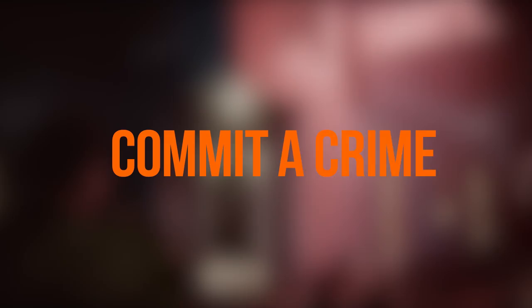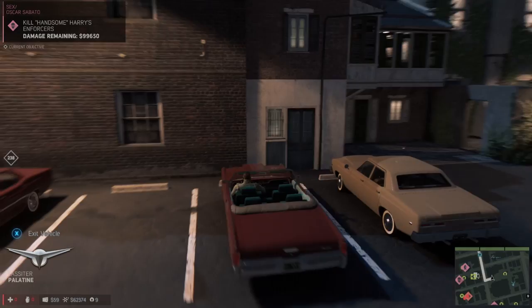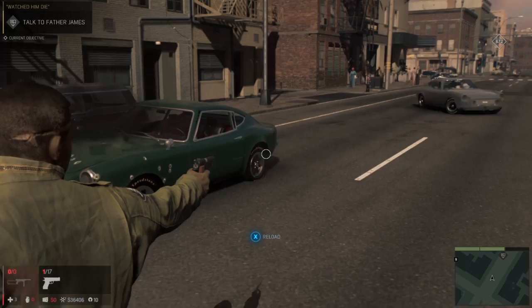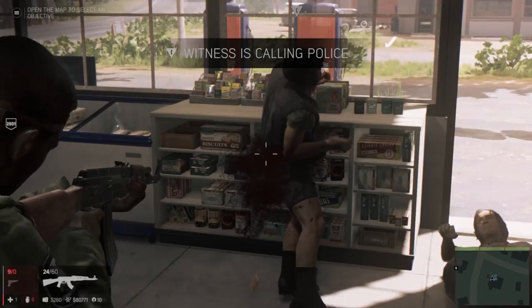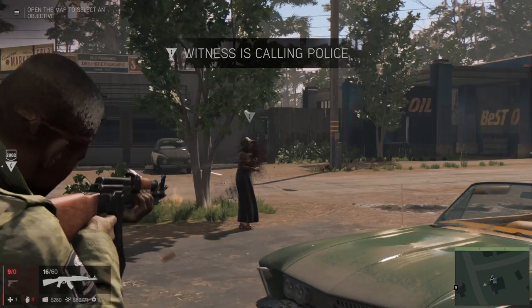If you do decide to commit a crime on the streets, like stealing a car, robbing a shop or firing your weapon, people are going to notice. Sometimes you can avoid it, but if you are caught, you still have the chance to stop the authorities being alerted. Being 1968, people don't have cell phones, so they have to rely on the good old payphone to call in the police. If you can stop them getting to the phone and commit another crime, you'll get away with it. No witnesses, no crime – that's how it works.